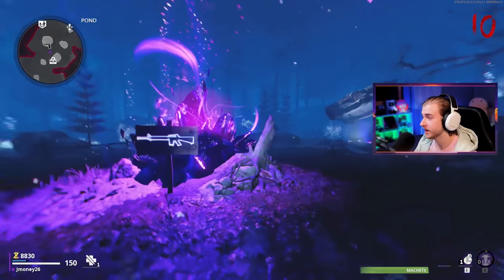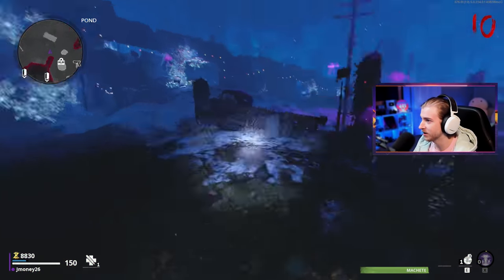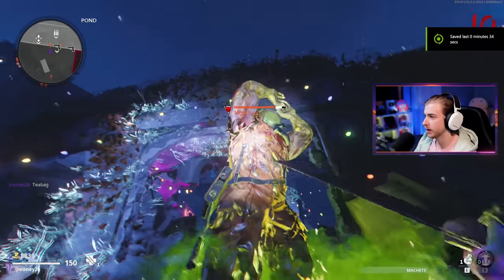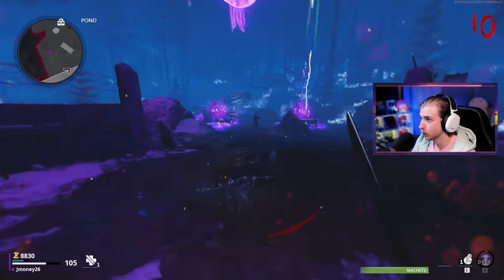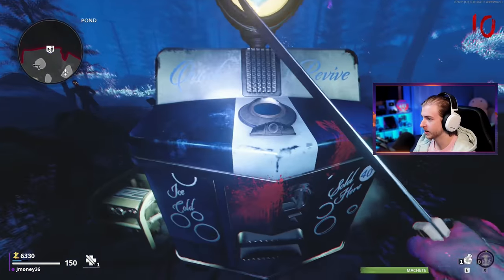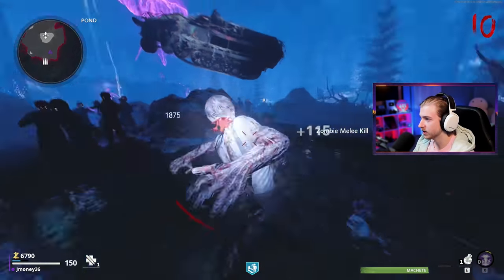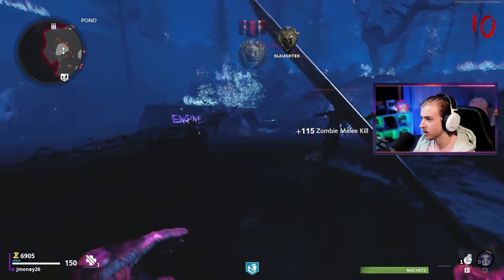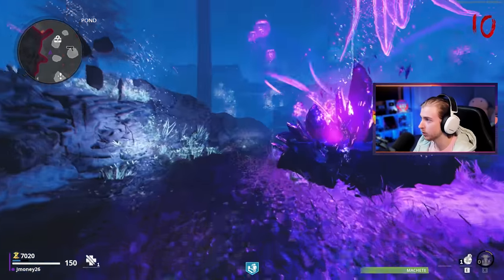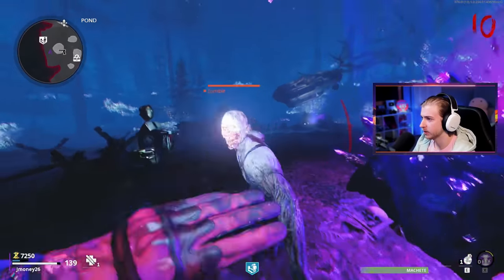We got a machete - this has to be the worst melee weapon to use in zombies, but I'm glad we're getting it at round 10 and not round 50. No idea how I'm gonna kill a megaton with it though. The reason this is the worst melee weapon is because it swings extremely slow and has lunge, which you don't want in zombies - it's just going to bring you toward a crowd where there's probably 14 other zombies.